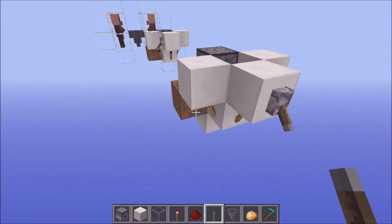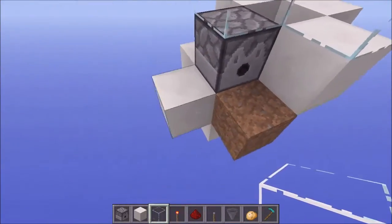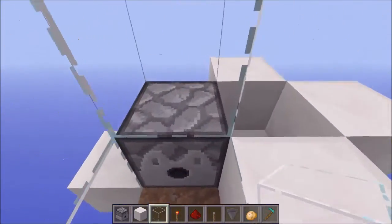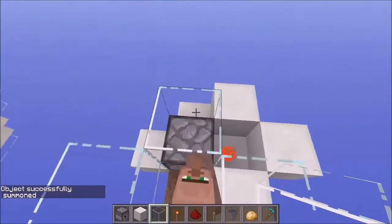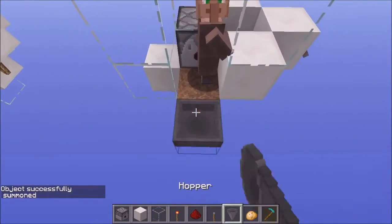Put a lever on the side and go ahead and turn that on to power off the machine. Now you want to encase this area here — this is where your villager is going to go. This does need to be a farmer, which are pretty common, but I'm just going to summon it in right like that. Go ahead and cover that in blocks so that it can't escape, and then come up off the side like that.